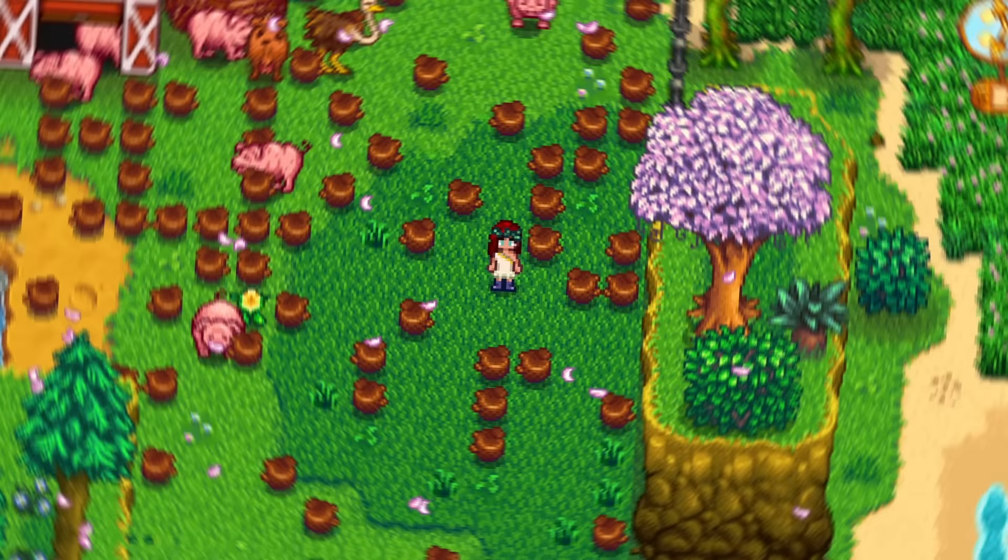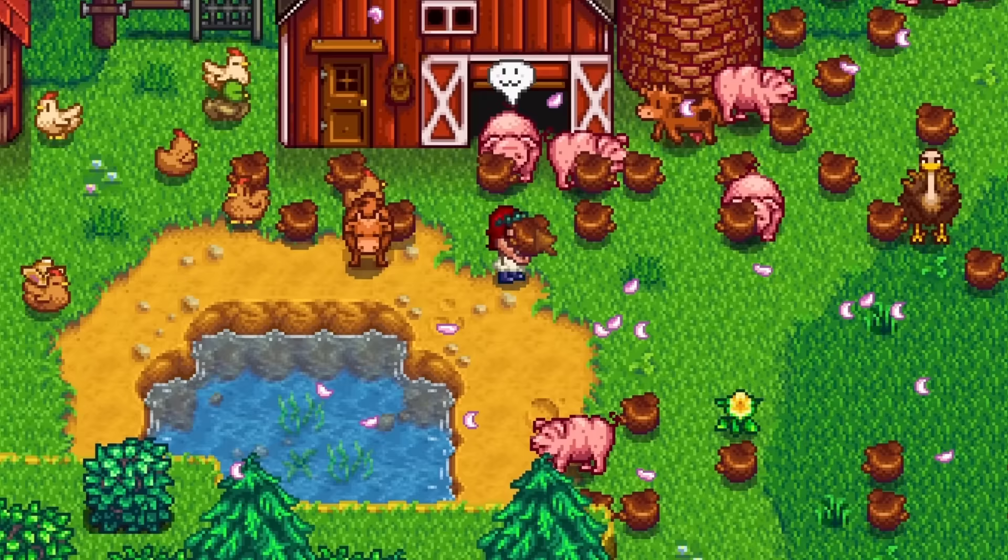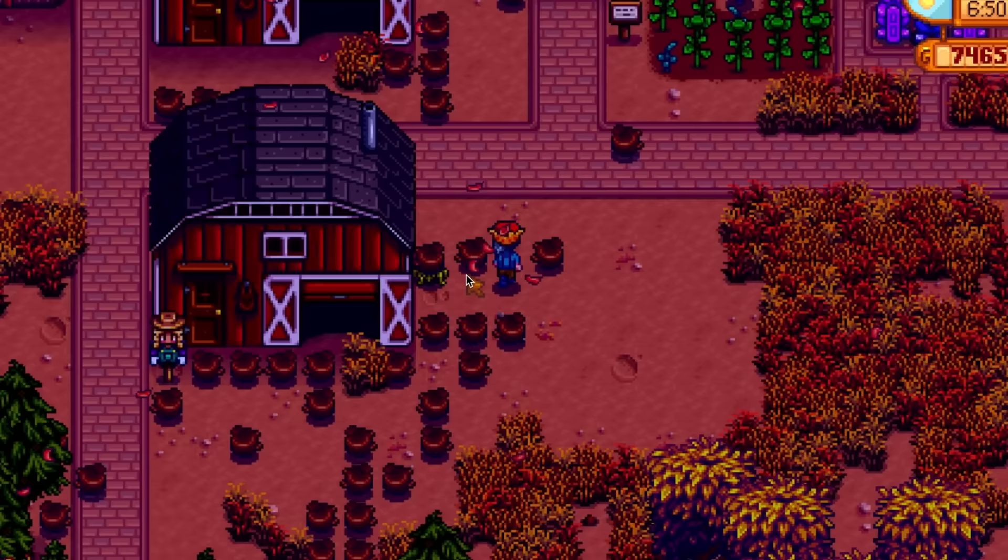I was just minding my business on the farm when I was suddenly attacked by a hidden crab truffle. I was definitely surprised to see it. It seems these weak little crabs can hide under truffles, much like the rock crabs in the mines. They appear even if monster spawns on the farm are disabled. These crabs will keep you on your toes, but they're not super strong, so be sure to keep your sword handy.